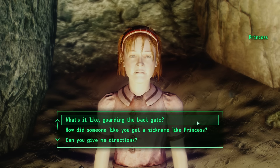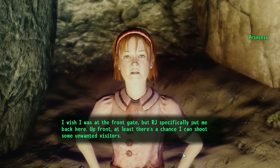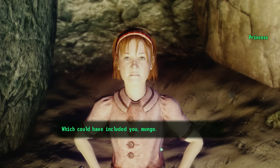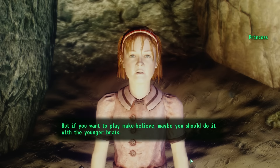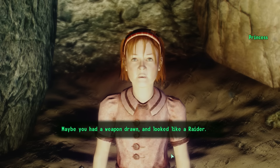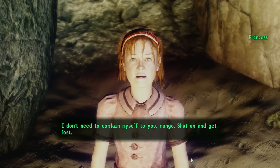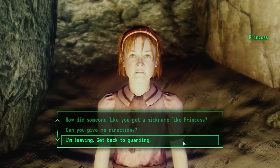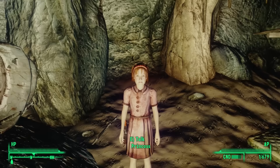Asked what it's like guarding the back gate, Princess replies: 'It's so dull. Practically nothing ever tries to come through the back gate anymore, so I never get to shoot anyone. I wish I was at the front gate, but RJ specifically put me back here — at least up front there's a chance I can shoot some unwanted visitors.' Asked how someone like her got the nickname Princess, she snaps: 'I don't need to explain myself to you. Shut up and get lost.' The narrator observes: 'Wasn't she a nice little ray of sunshine. I can see why they put her all the way back here.'